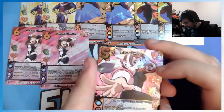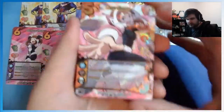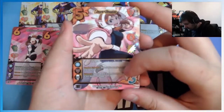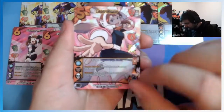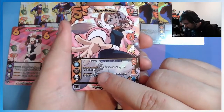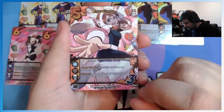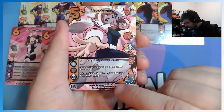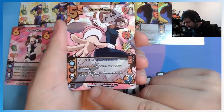Then we have Fluke Combo, which I actually really do like the artwork on — the artwork's really nice. Range combo high attack. Enhance: switch this attack's speed and damage. Or, this attack is completely blocked — it still deals one damage.